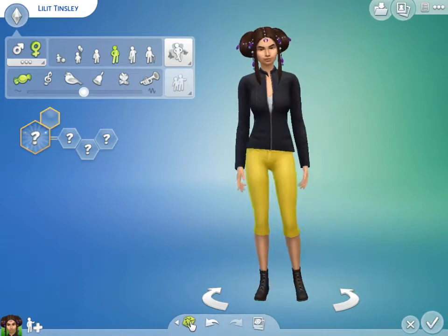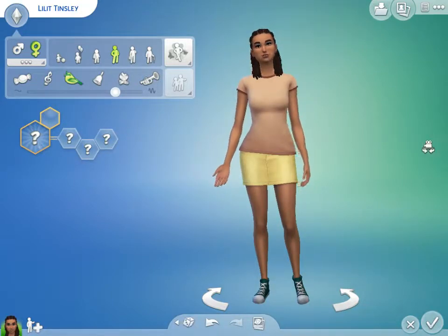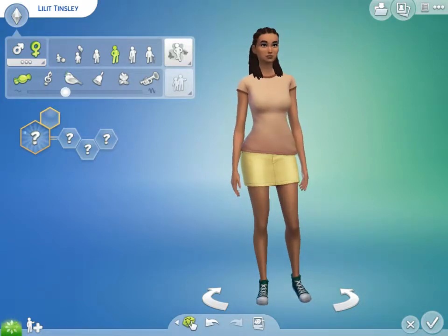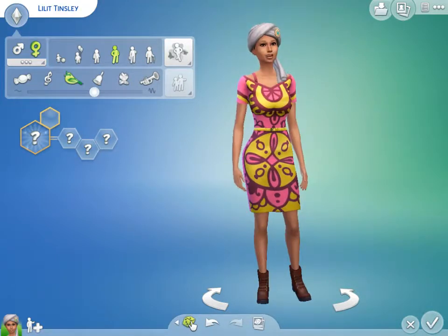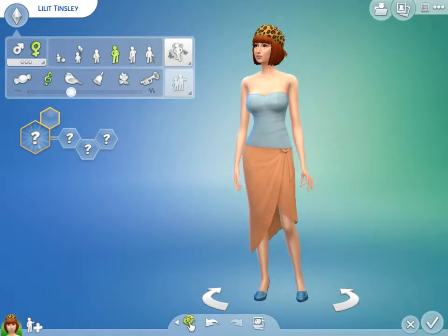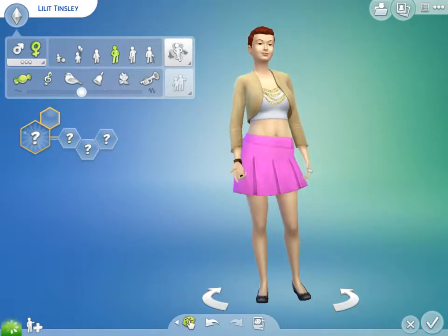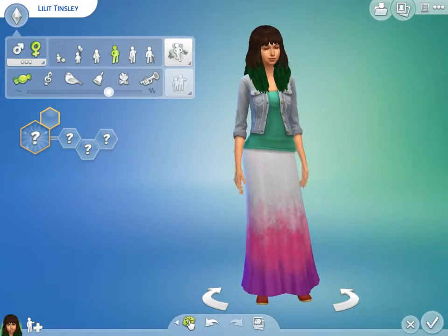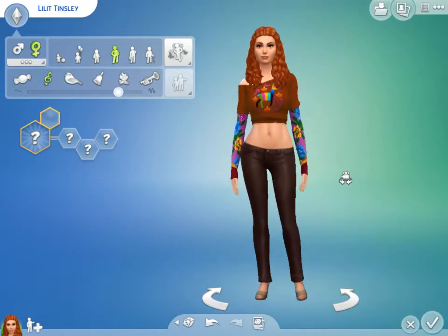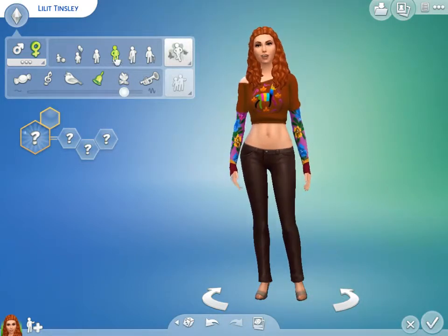We're just going to change everything I just did. I really like this hair. I like that hat. I'm so picky when it comes to Sims — I just shuffle until I find one that just speaks to you. I really like that hair. She's giving me hippie vibes. We're giving her a clear voice. And she's a lady.